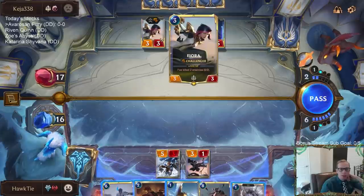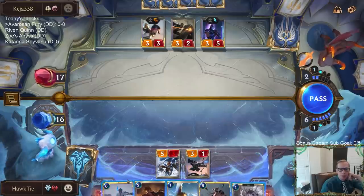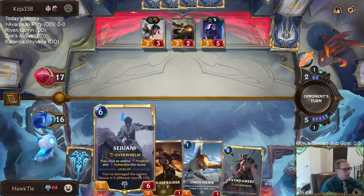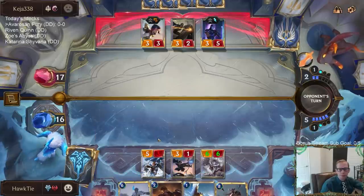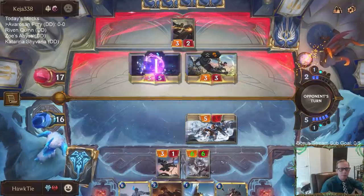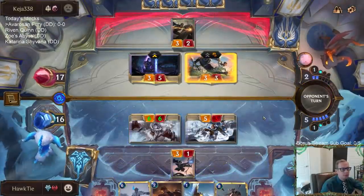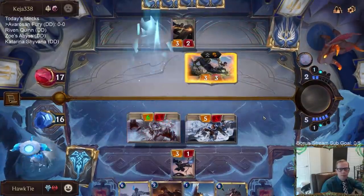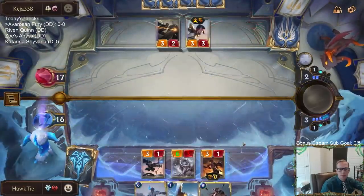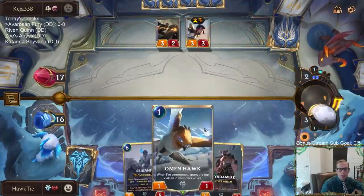If I play Sejuani, that keeps them from attacking and Bear Barrier-ing. But I would rather have Sejuani on my attack turn of course. In Force Equilibrium — can't play Omen Hawk unfortunately.